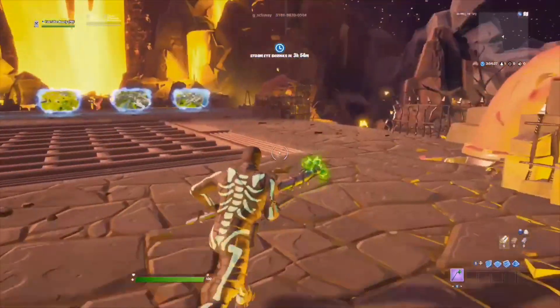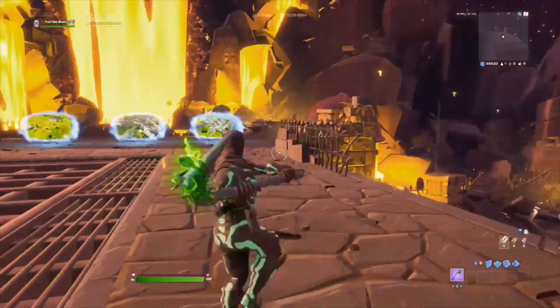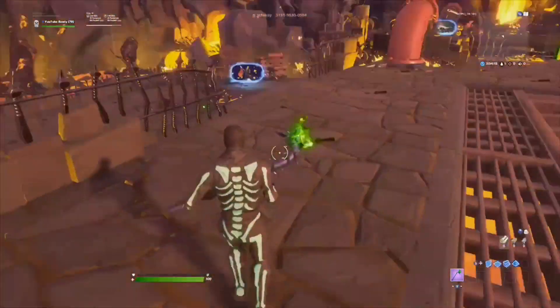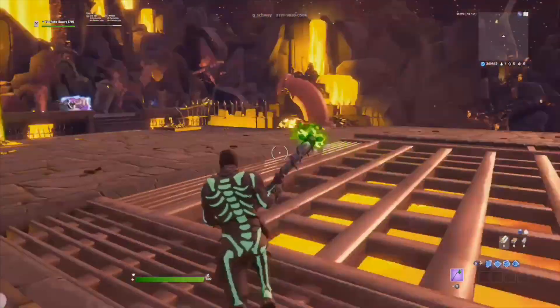The green of the Skull Trooper goes really well with the Minty Axe. It works as a sweaty combo — black and green skin with a black and green pickaxe. It just goes perfect together. Here's another sweaty combo for you guys.